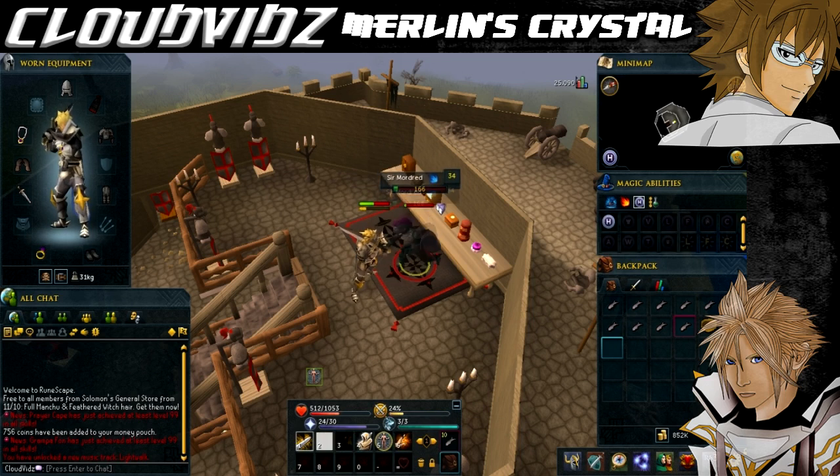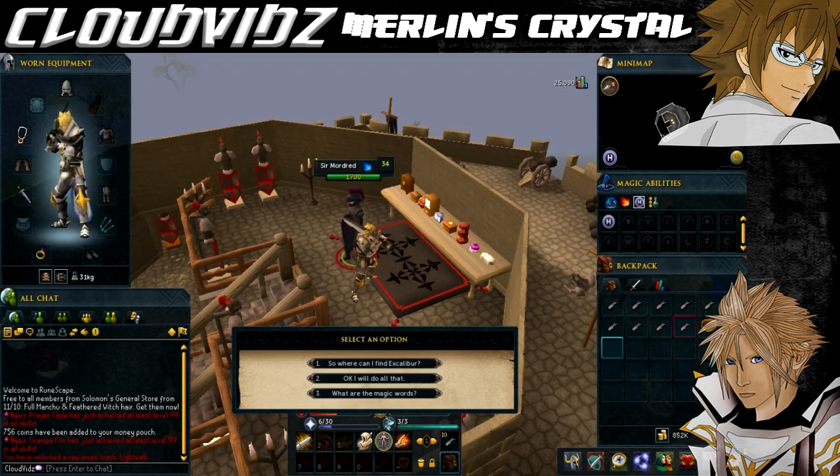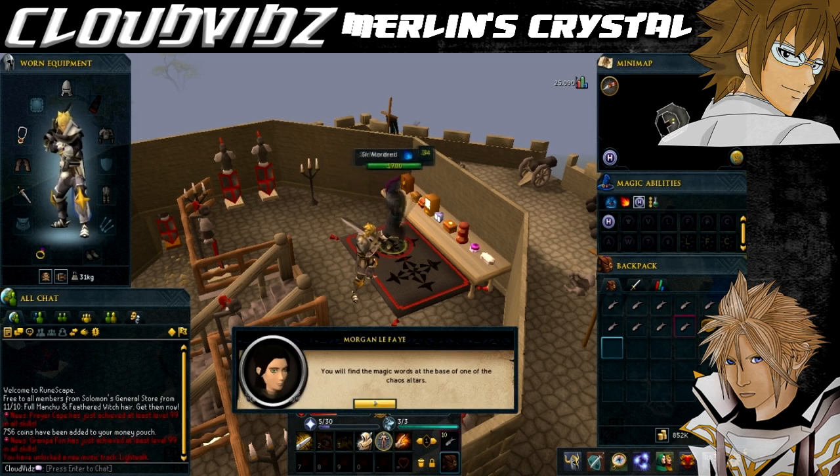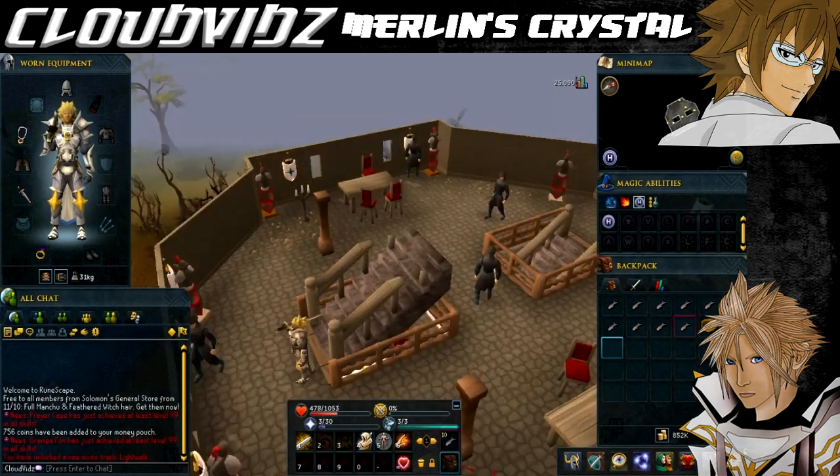Just as you're about to defeat him, Morgan will appear begging you not to kill her son. In exchange for sparing his life, she will tell you how to release Merlin and inform you of the things you need to free him from his prison. The items we need are Bat Bones, a Black Candle, and Excalibur.